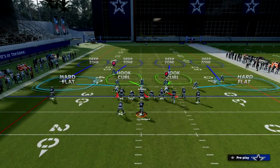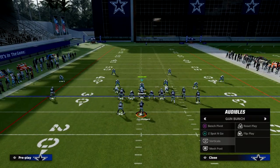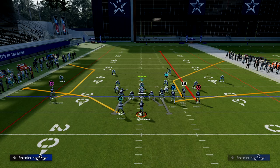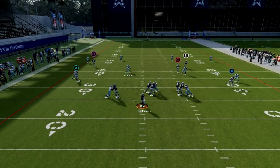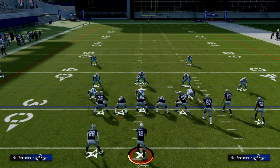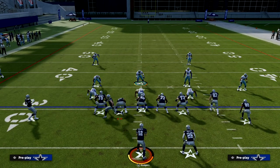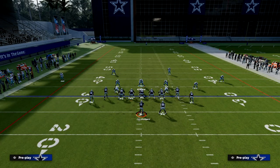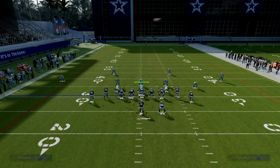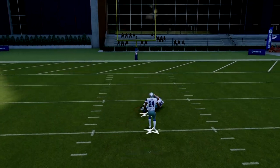This defense is really good for the current meta because most people are running corner routes out of compression. These outside quarters do a pretty good job against that — if you try to throw it, that outside quarter is right there, especially with deep out zone knockout on him. Going to tight, I recommend playing cover four to the short side and cover three to the wide side. PA slot cross is a play that can give this a little trouble — there's a window you can throw over the top of the deep out zone knockout.